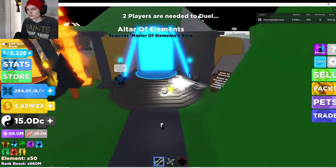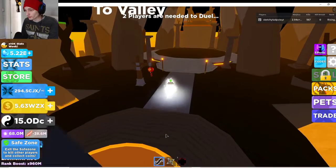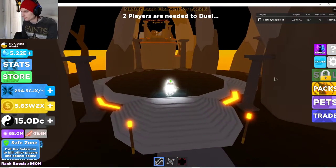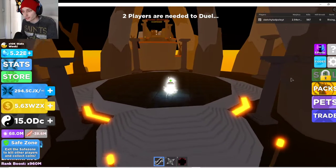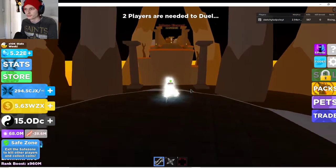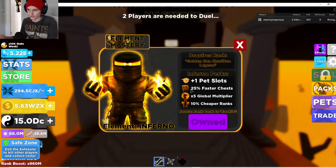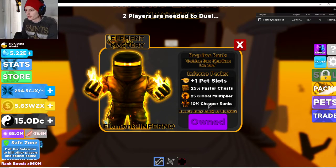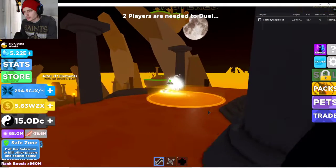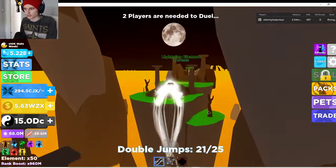Once you hit the master of elements rank, you can go in here. You can only have two pets equipped at one time for free, but you can get a third and a fourth by going in here. Once you do this, you will restart every rank, but you get an extra pet slot, 25% faster chest — that's why mine are only four hours and 30 seconds — cheaper ranks, all that. Each of them does a different thing, but I highly, highly recommend getting an extra pet slot first.